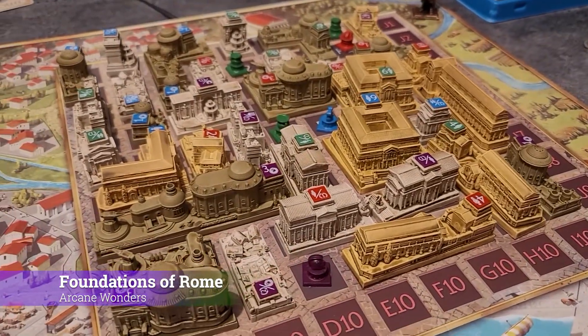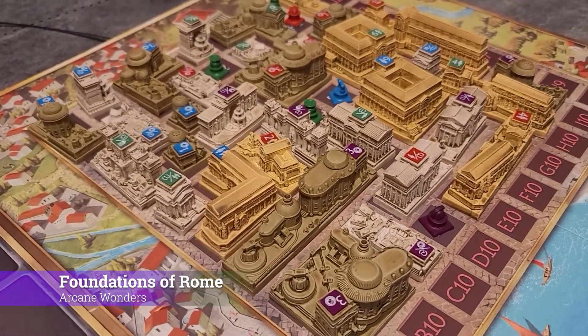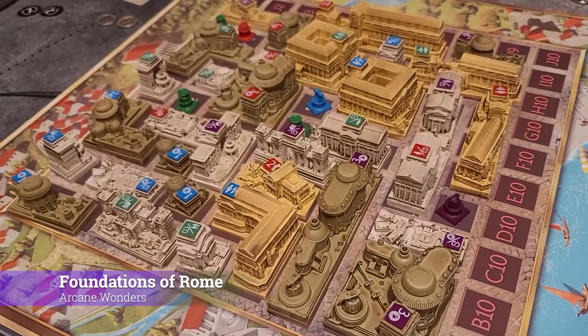You're probably looking at some right now — these beautiful buildings here. Each of you has a matching set of starting buildings that are either going to be residential buildings, civic buildings, or commercial buildings, and you're laying them out on this shared grid of Rome. Your residential buildings score you points on population. Your commercial buildings get you money and victory points, and you also get victory points off of civic buildings depending on how you place them next to each other.